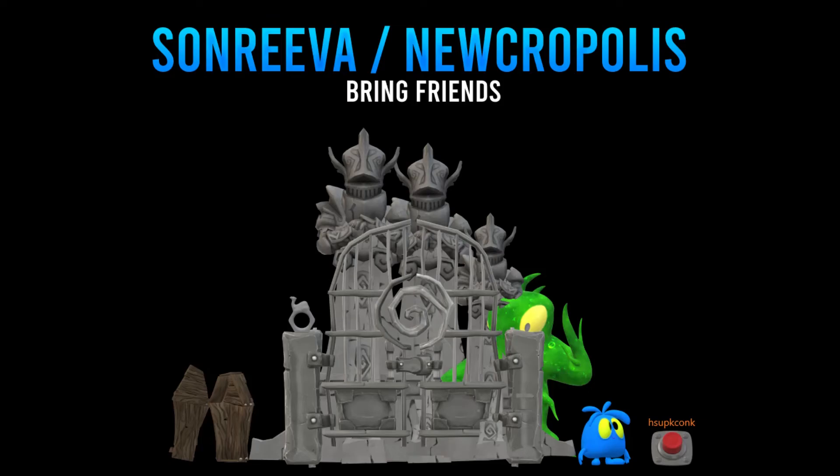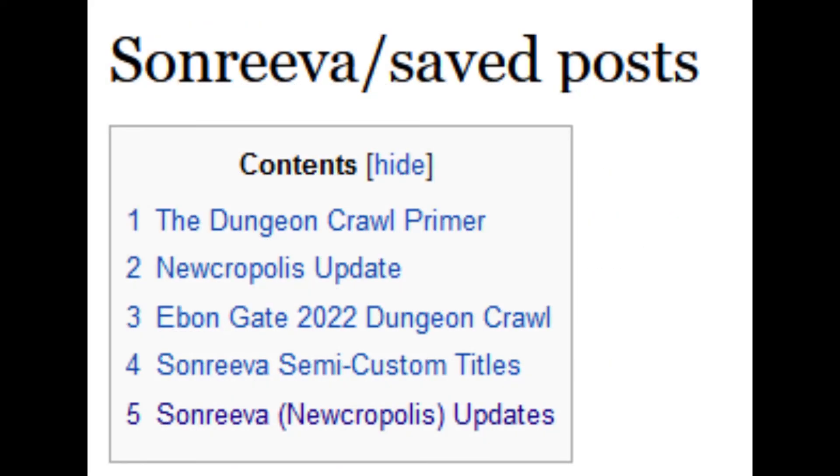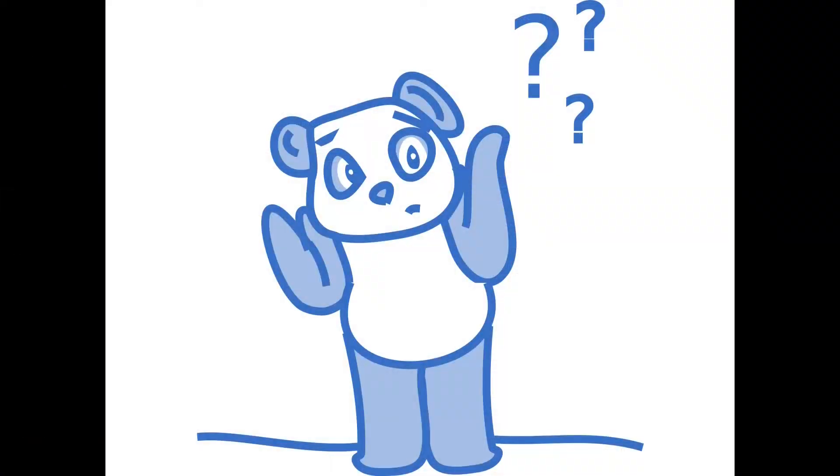On to our fourth activity, Sonriva, aka the Necropolis. This is a dungeon crawl, escape room, puzzle and combat experience created by the zombie himself. You are absolutely encouraged to bring friends with you and explore it together. There's been a lot of great dialogue exchanged between Wyrm and players on the vision for this activity and plans for the future. I would highly encourage you to check out the Sonriva wiki article, the saved posts and announcements, the town crier articles, and the Sonriva thread active in the GS Discord forum area. The rewards could potentially get reworked, and there's a chance this year will be the last year to use cubes to gain access.